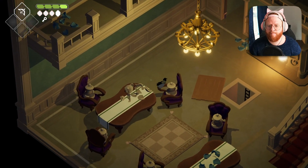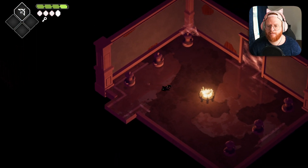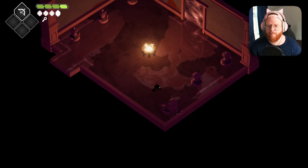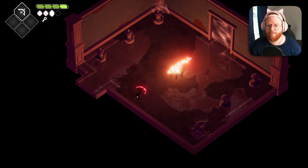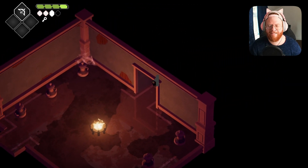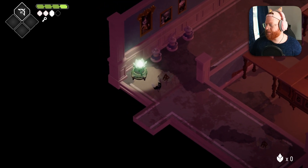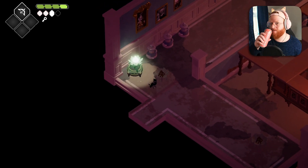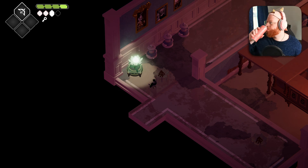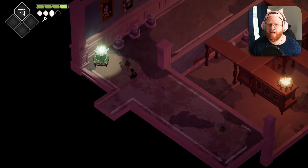I wonder if these are members of the family of the Urn Witch. Shiny cobwebs — burn them. That was satisfying. Always plant a seed when you can, although I have no seeds left so I'll find another one soon. It's another puzzle area, isn't it?